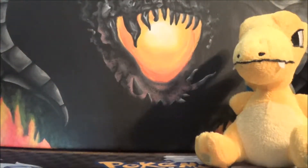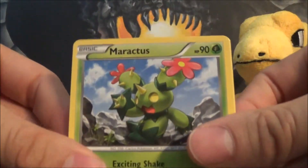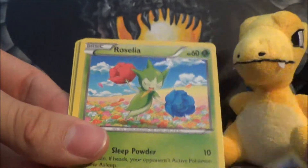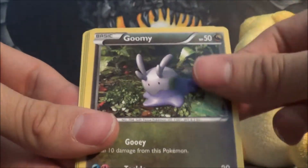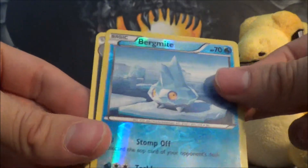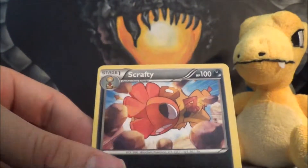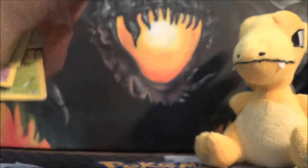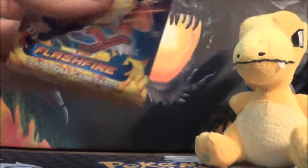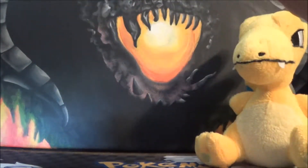So we got Maractus, Nuzleaf, Pidgeotto, Duskull, Roselia, Goomy, Flabébé, Sandile, Bergmite Reverse, and Scrafty Rare. Getting all these rares out of the way! Was that the last holo I needed for the set? Yeah, that was the last holo I needed — I'm really happy with that. That was the only one I think we didn't pull from the last box.